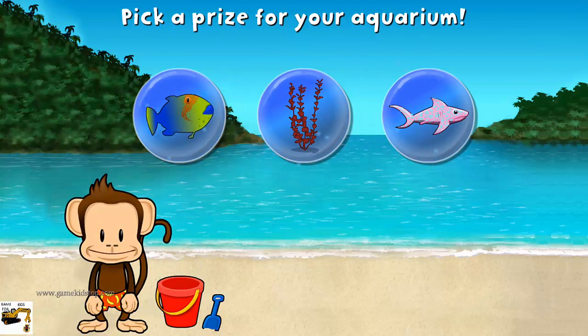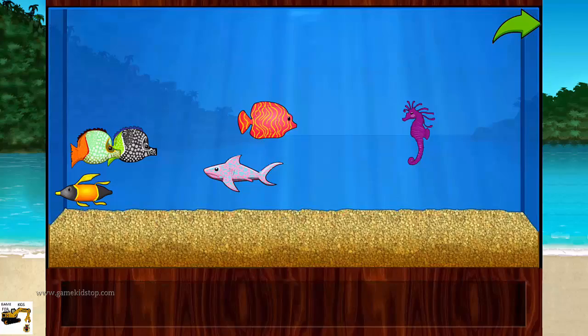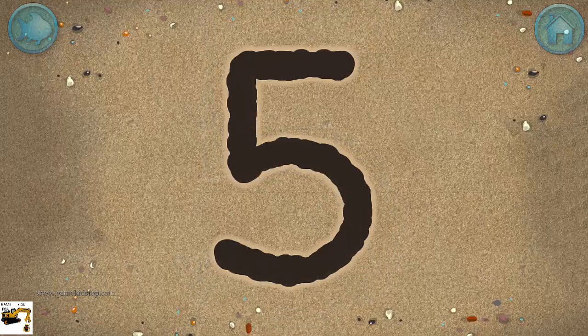You won a prize! Add things to your aquarium by dragging them from the tray. Write the number five in the sand. Great writing!